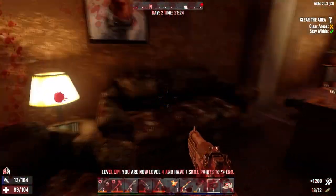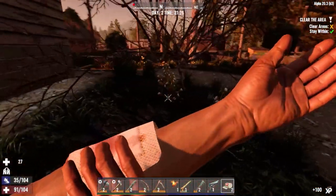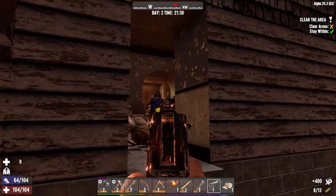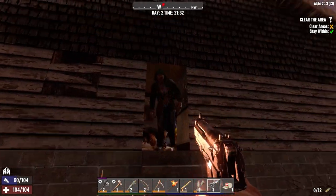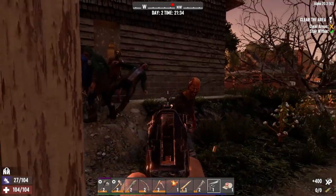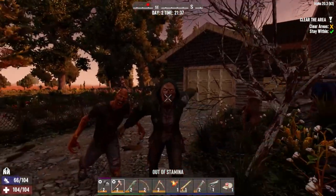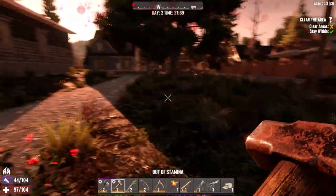Let's get out, let's get out into the open — we just got cornered there. Just bandage up. 13 rounds left — may as well use them now. That was definitely a horde that came in here. I can see one red dot. I need to get them down in the next 30 minutes in-game time because otherwise they're going to start sprinting at me and I won't be able to handle it. Out of stamina — just do it slowly.